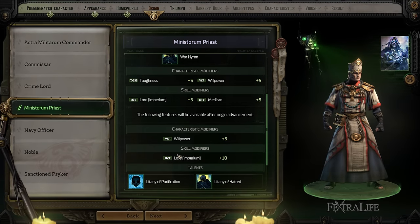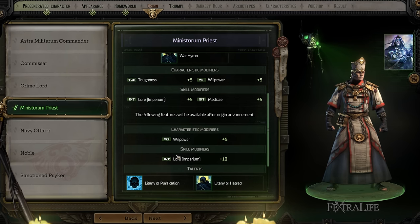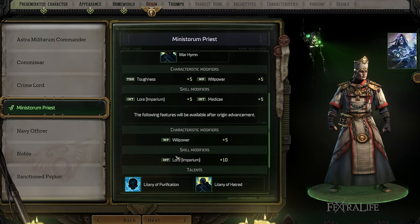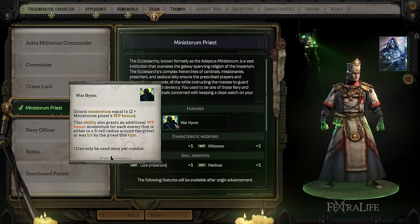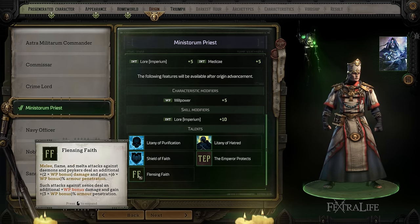Next is Ministorum Priest. They gain plus five Toughness and plus five Willpower — good defensive stats for staying alive, predominantly useful on a frontline character like a Warrior or Soldier. It also gives Lore (Imperium) plus five and Medicae. The feature they gain is War Hymn, which gives them momentum equal to two times their Willpower bonus — usually three or four at the start. It also gives additional momentum for each enemy in a five-cell radius or hit by the priest that turn. Momentum lets you use heroic feats more frequently, which can be game-changers. I don't recommend it for a new player, but if you have a clear build in mind, it's a good choice.